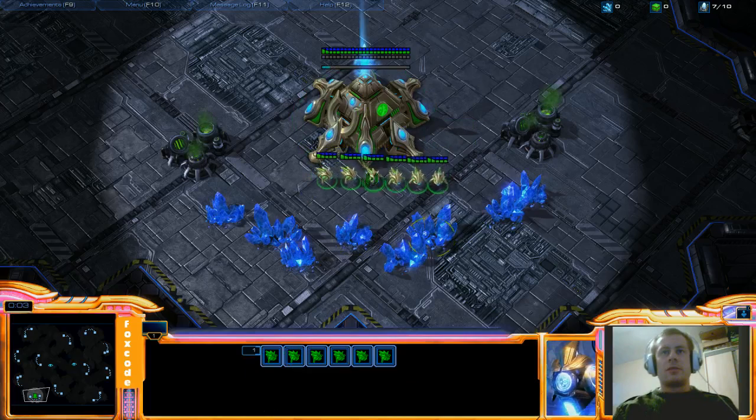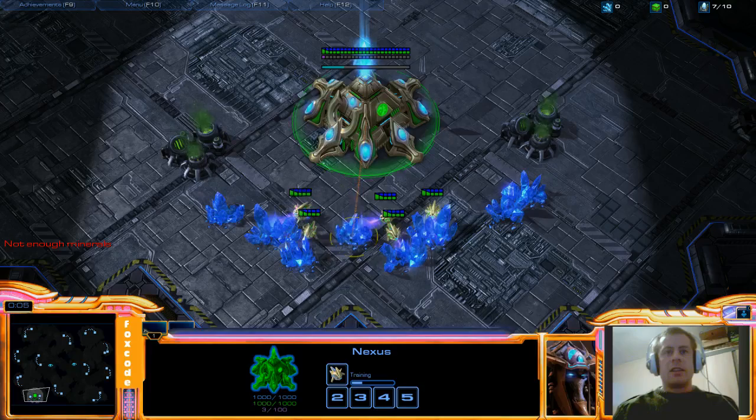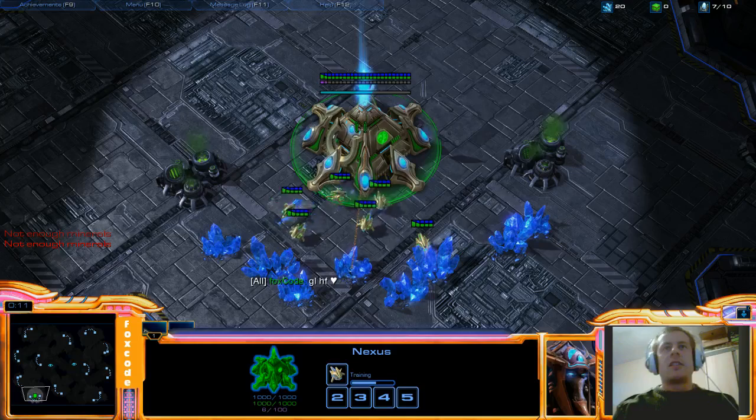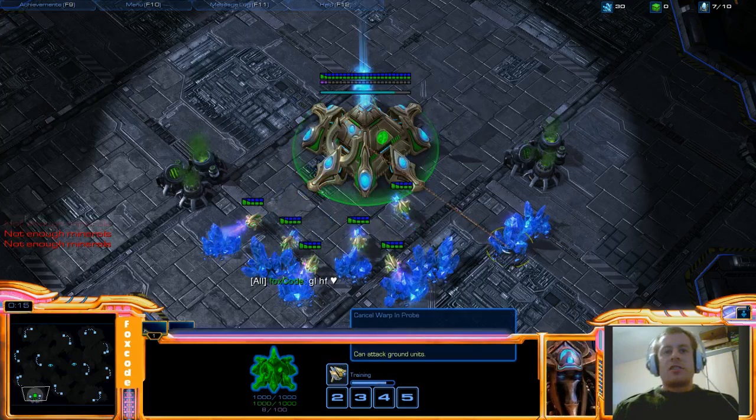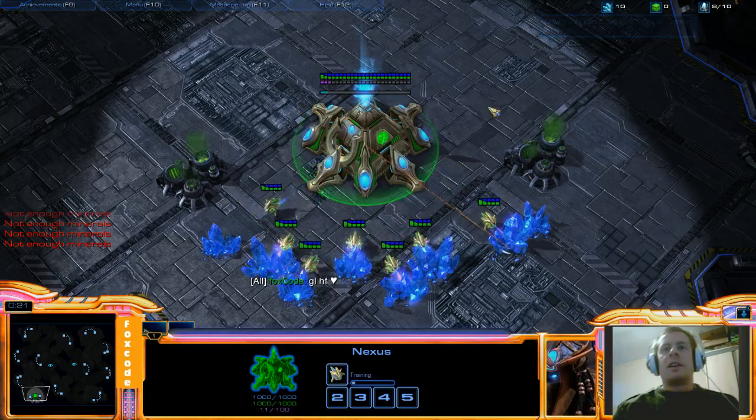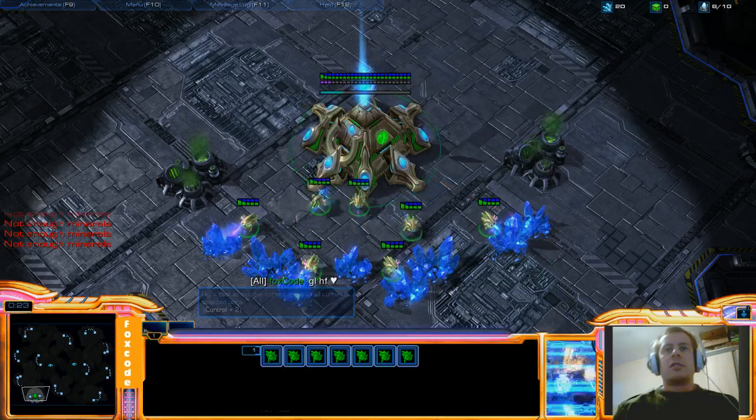The first thing you want to do of course: set your workers to mine and build your first probe. We say good luck have fun, and we're just going to start building probes. Now as with pretty much every Protoss build, we're going to build our pylon at 9 supply. So we're just going to get that going.